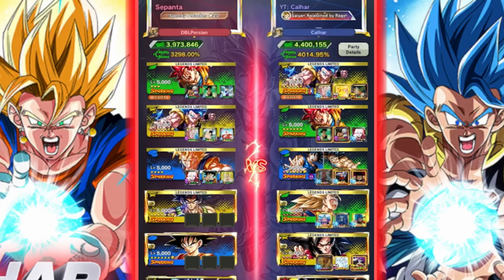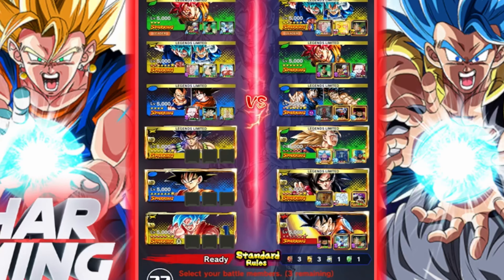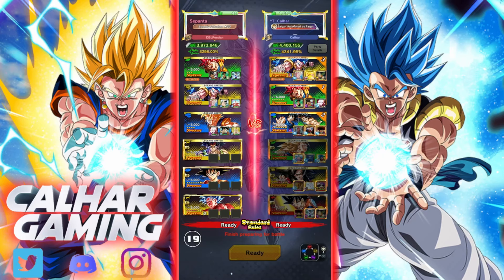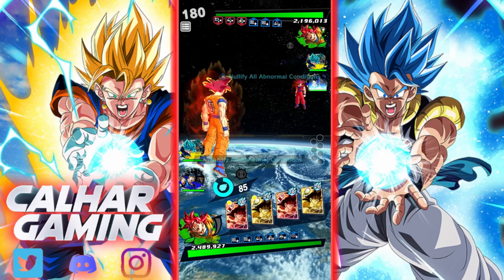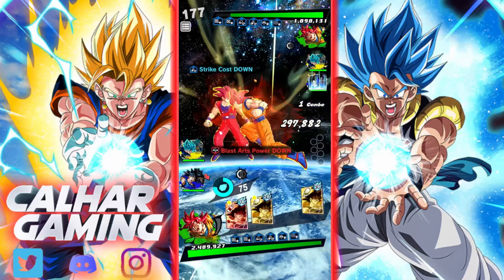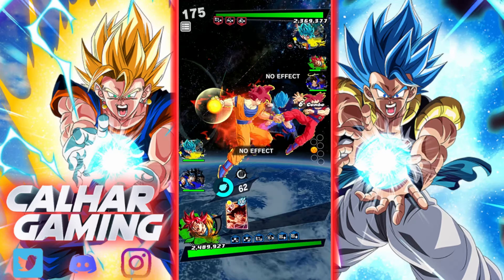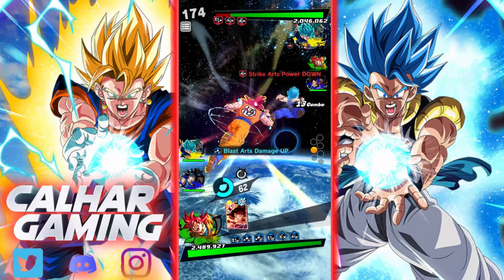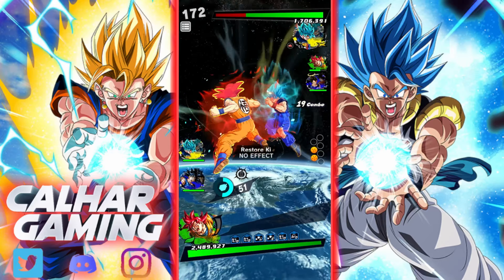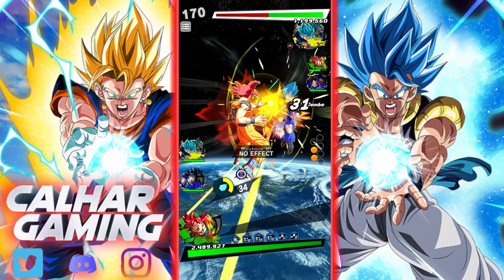Looks like we're going up against a God Goku on a Saiyan team as well. Saiyans are quite prominent these days. You're not going to switch into the blue Goku and Vegeto, are you? Actually, Vegito — probably better to say that. Let's see what we can do here with Zenkai buff God Goku.